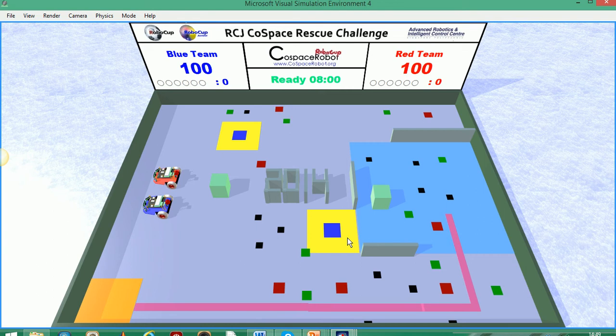Each robot can only carry six objects at one time. So once it is full, the robot must then go to the orange deposition area where the robot can deposit the objects and afterwards go and collect more objects. And it must do this while avoiding the robot, any obstacles, and do this against the clock.